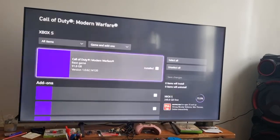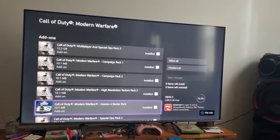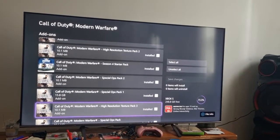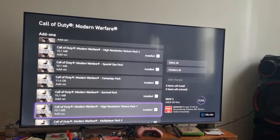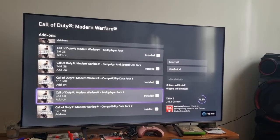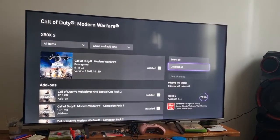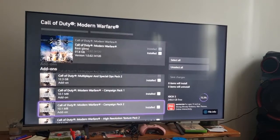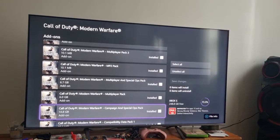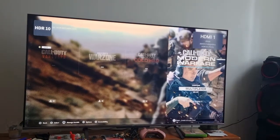Press A, press A again, and this is all you gotta have — this is everything you need to play the game. A couple of months ago, or over a year ago, I only had like four packs, maybe three packs. But today I've got everything — everything has been installed.